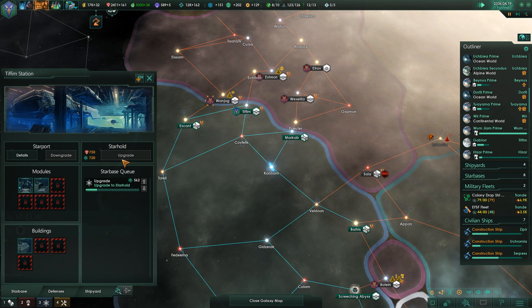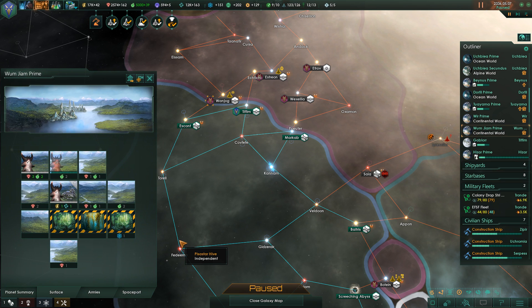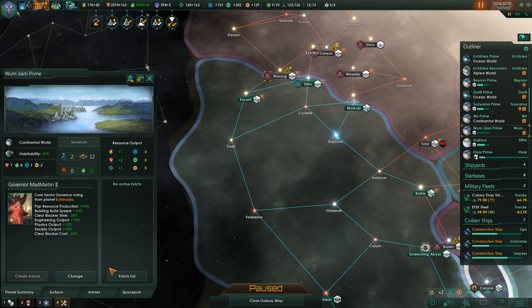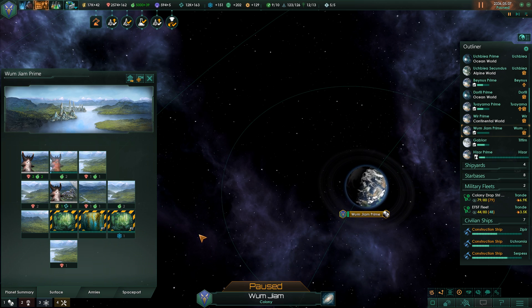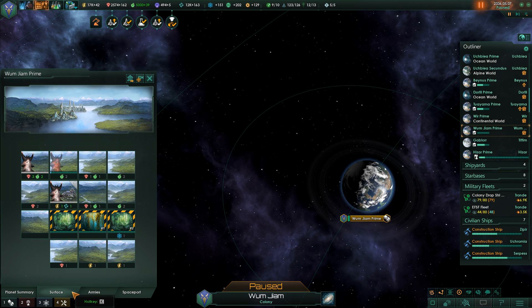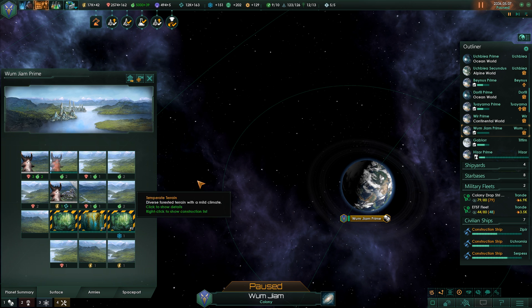I was just upgrading you to a starhold? Crap. Alright, Woom GM Prime. Let's go ahead and clear up these tiles. Are we gonna get three tiles out of you? Yes. Boom! It gets bigger — I love that. We got a two-food tile, an energy tile, and a mineral tile, it looks like. Not bad.